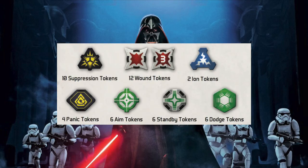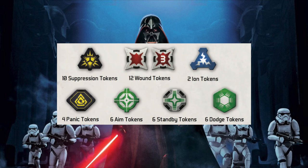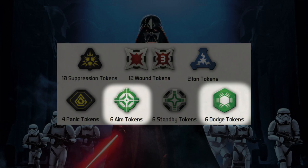Let's talk about some of the tokens you're going to use over the course of your game. The two most common tokens are the dodge token and the aim token. These tokens are acquired by taking the dodge or aim action during your turn. The dodge token allows you to spend it to cancel one enemy hit during a defensive action. The aim token you can spend during an attack to reroll two dice. Some cards and rules such as Precise will modify the number of dice you can reroll or cancel using those tokens.